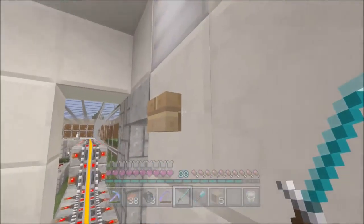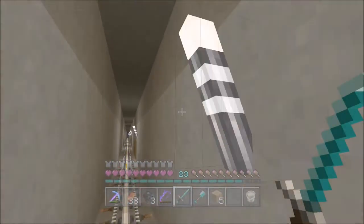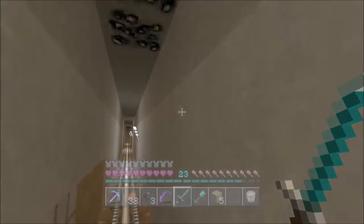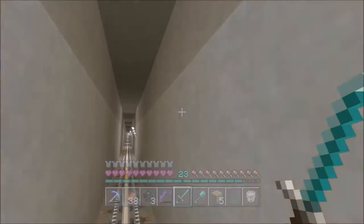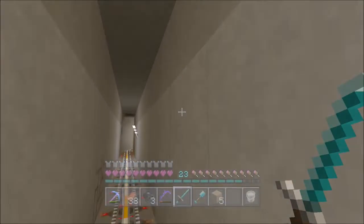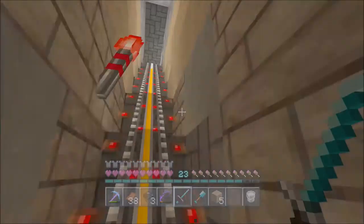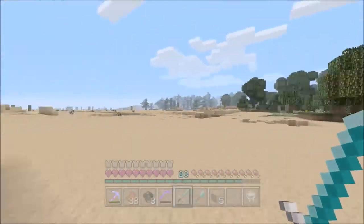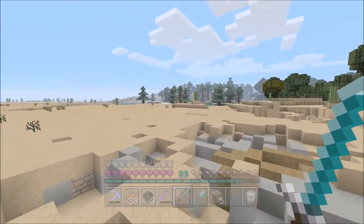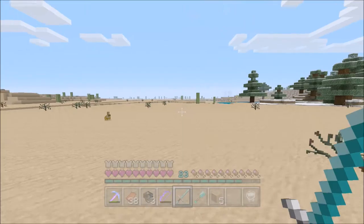I heard that if you dig all the way down to bedrock and then dig straight about 30 blocks and build a room big enough to set the Wither in, you can beat it that way — so it can't dig down. Last time I tried fighting the Wither, it just started shooting down, made a big crater, and I couldn't do anything. I hope to god nothing goes wrong because this could be a very embarrassing video. We'll mark this desert site eventually — I want to do some stuff out here.